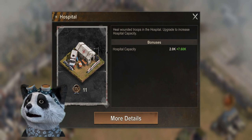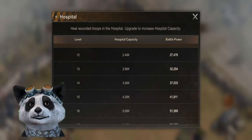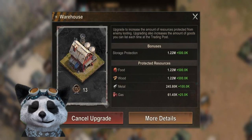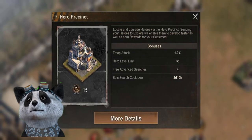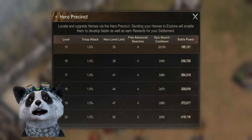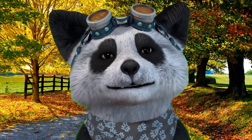Upgrade your hospital, which allows you to keep your troops from being permanently killed in battle. Upgrade your warehouse, which allows you to protect your resources. And upgrade your hero precinct, which allows you to improve your hero ranking.